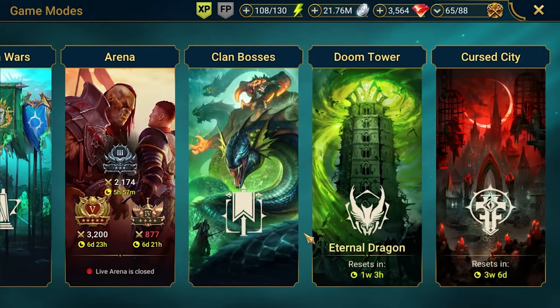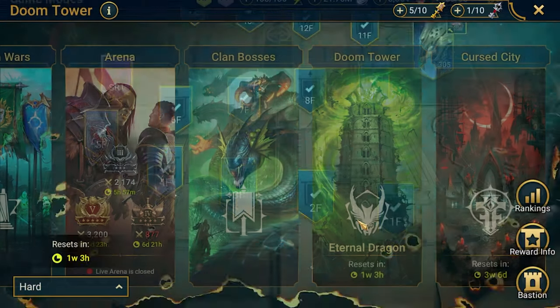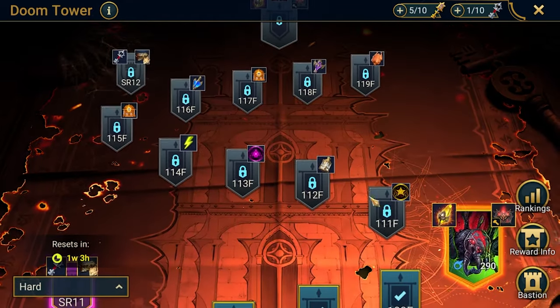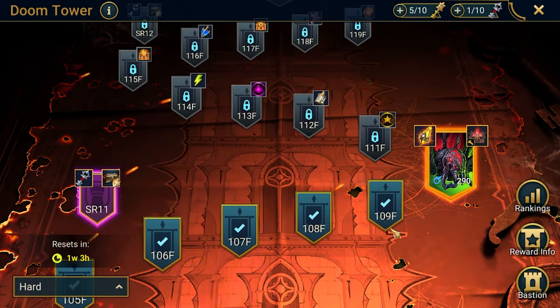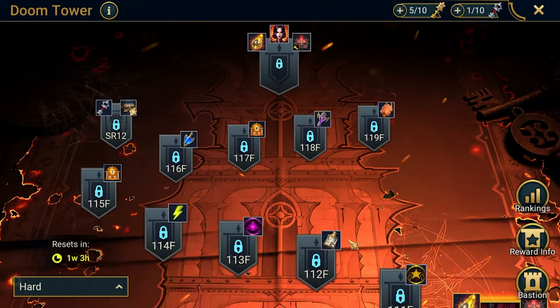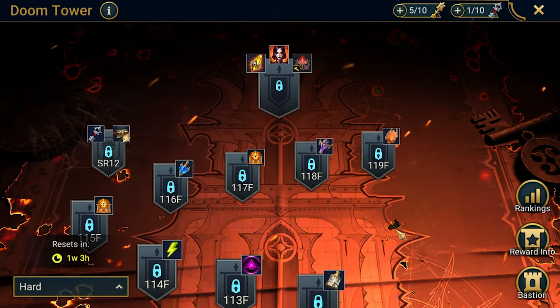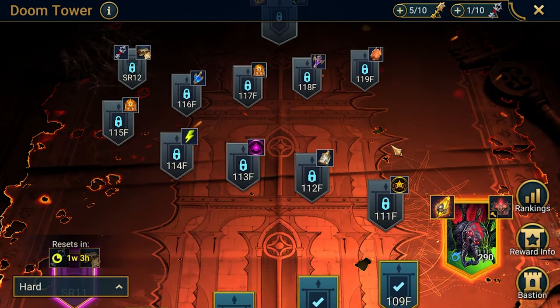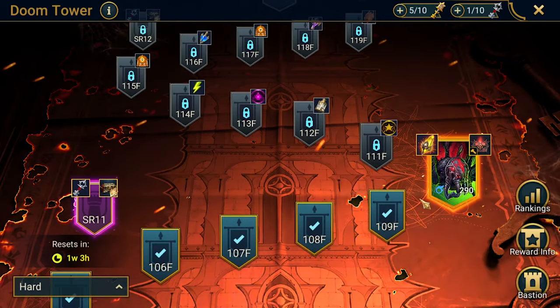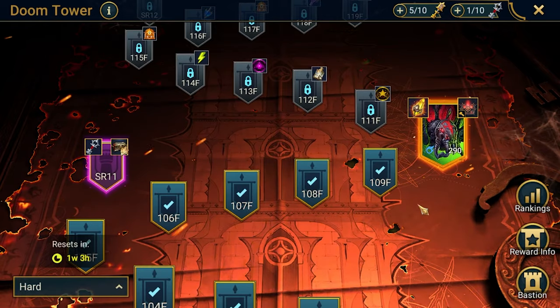So why Doom Tower? Because there are pretty nice rewards here. Currently I'm on floor 110, so today we'll be facing Spider — another Spider, the last and hardest stage before the final one. And here we got some pretty nice rewards, including a Sacred Shard.